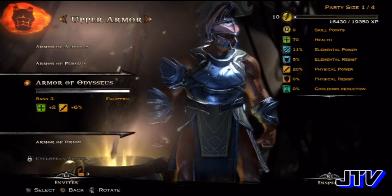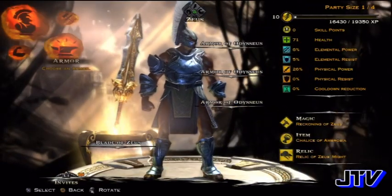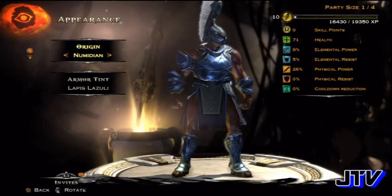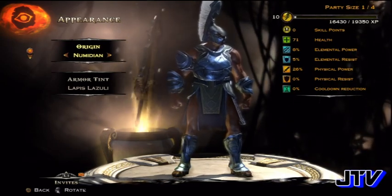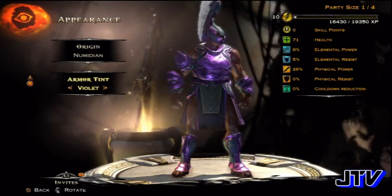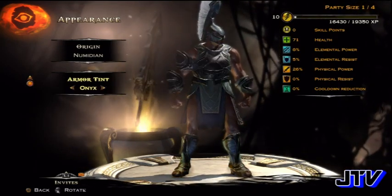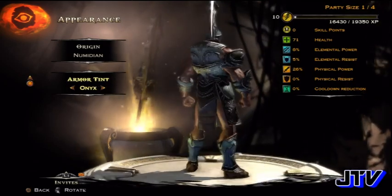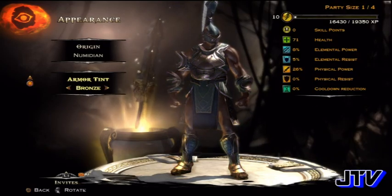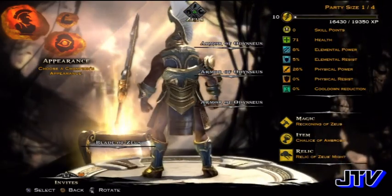This video is just showing you the armor and customizing different things — that's pretty much all it's about. I'll get into the gameplay a little bit later once more people are online. Let me check how long this is — only about three minutes so far. I might change it back to all black — there we go, onyx. Or I could change it to gold to match my sword — yeah, that looks real nice.